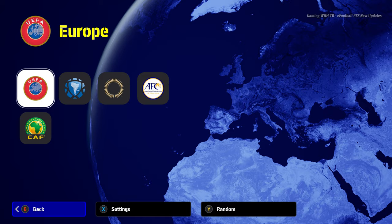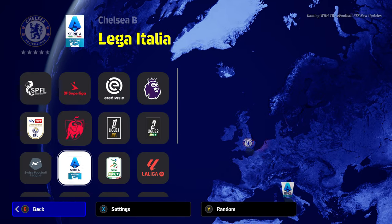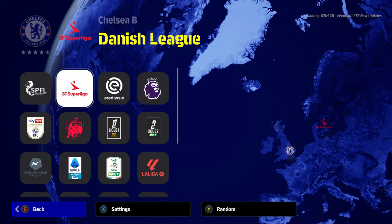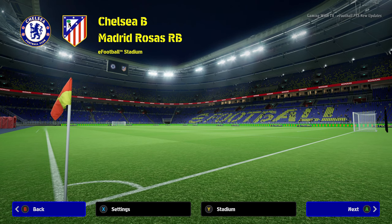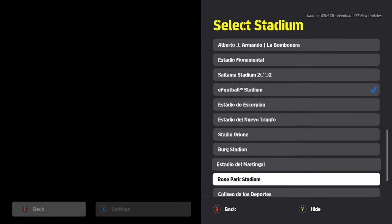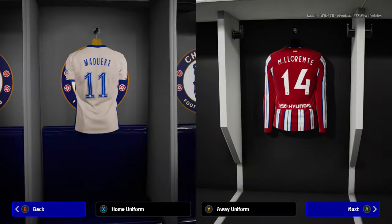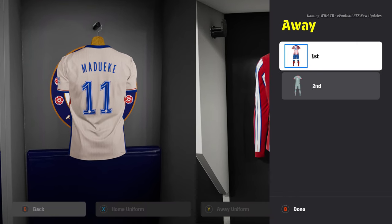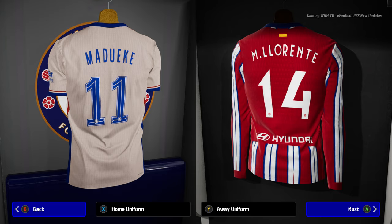Let's quit this match, re-select our team, and play another match. Let's play the Premier League again — I want to show the Chelsea jersey. Against which team should I play? Let's play Atletico Madrid, because Atletico Madrid is not officially on eFootball with their jersey. Let's choose the stadium. Right now here is the Chelsea jersey and here is the Atletico Madrid jersey — this is the season 2024-2025.